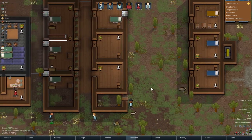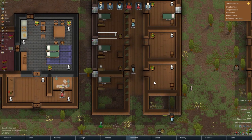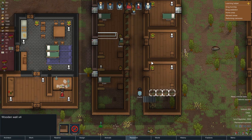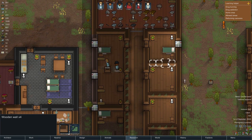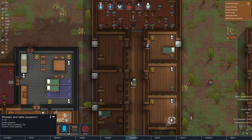We're doing okay for power with these solar generators and this wind turbine, but we will be needing more in the future. Nice - I guess we just need to be able to get in there now. Deconstruct. I need to get used to using these shortcuts - it makes the job a lot easier. P, P, P, P, P, P and P - the letter P.